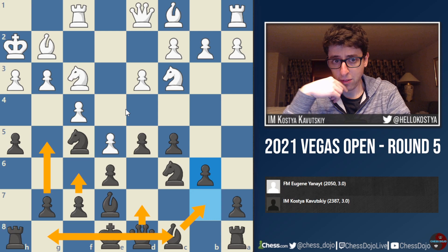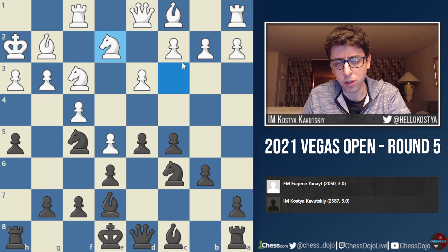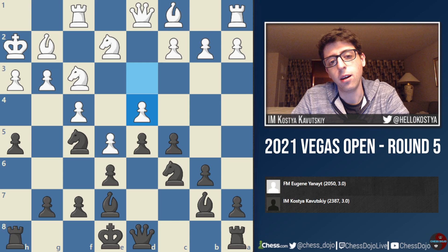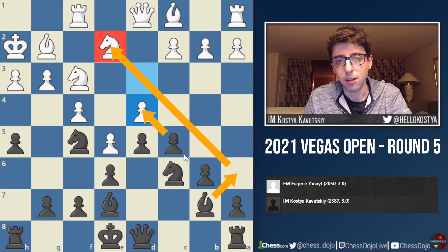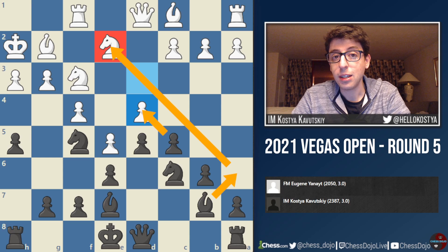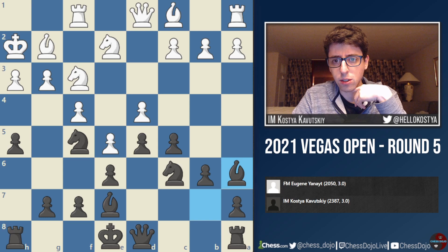White played Knight E2, which I think is a very natural move. The typical plan is to try to play like C3, D4. I play Bishop to B7, and now he just goes D4 immediately. This struck me as a little odd, because normally white plays C3 first and then pushes D4. But then I noticed I can just play Bishop A6, and there's too much pressure on the center — I'm pinning the knight to the rook, white will have to defend the D4 pawn, then I can take on E2, and I just have way too many attackers on D4. All of a sudden white's center is just collapsing, and I think it's already kind of busted for white.